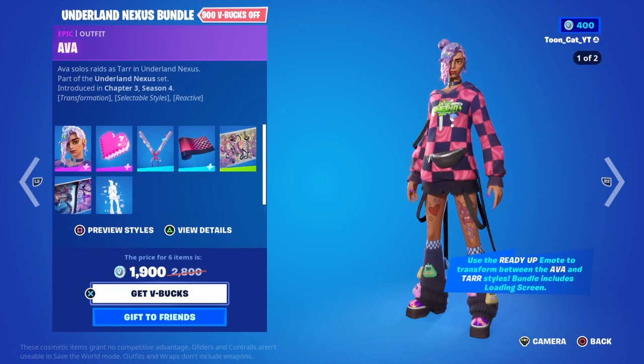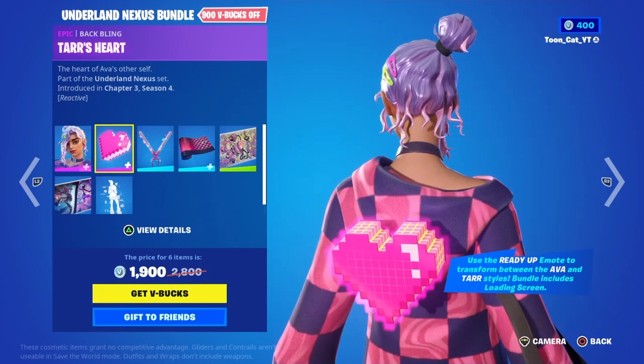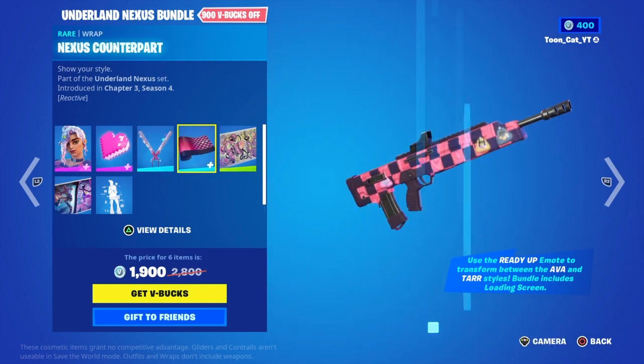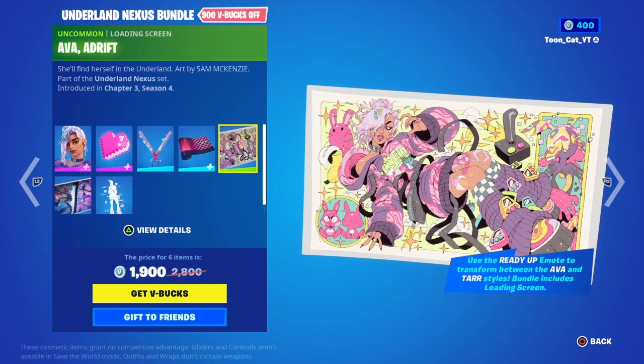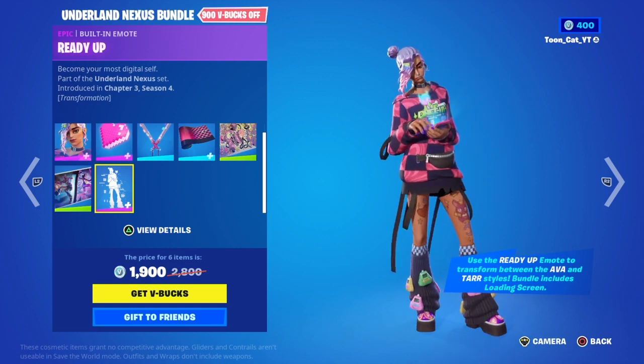So we did get Ava back. She's like a 30-day rotation skin. We got Ava with the Tars Heart, the Ava's Ravers, the Nexus counterpart, the Ava Adrift, and the Double Life loading screens, and then the built-in Ready-Up emote.